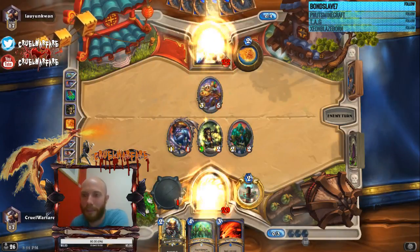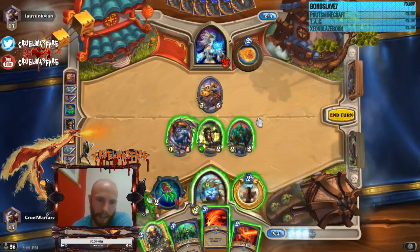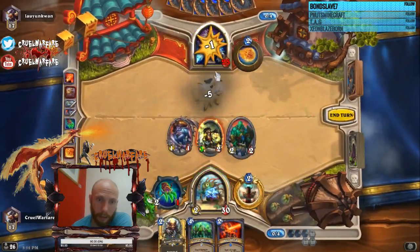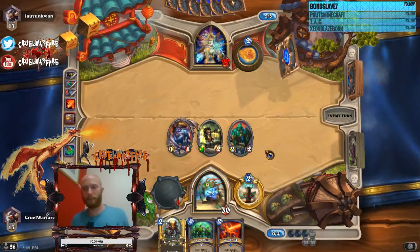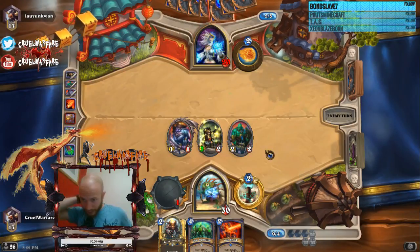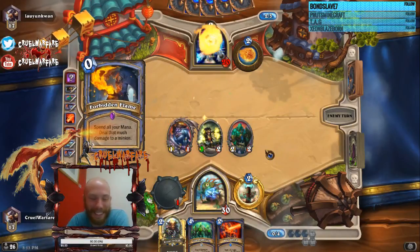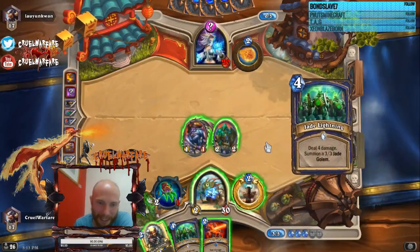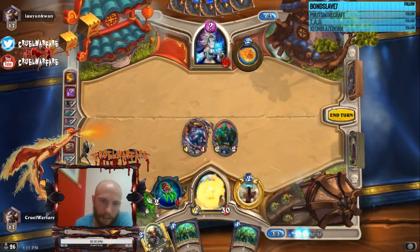Yep, Reno Mage — damn it. This is going to be an uphill battle guys, an uphill battle. We're just gonna Blava Burst that out. Yeah, that is definitely old school man, definitely the old school deck right there.